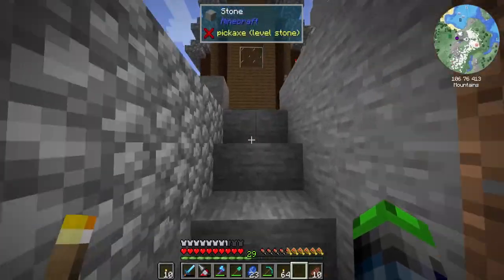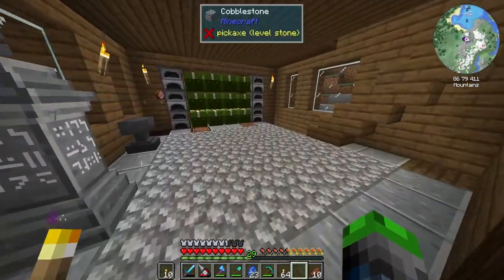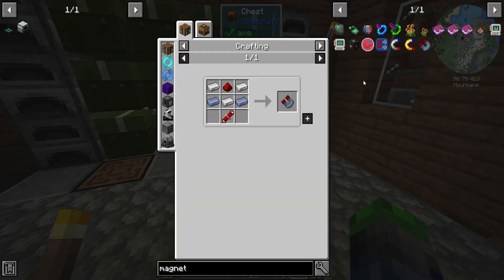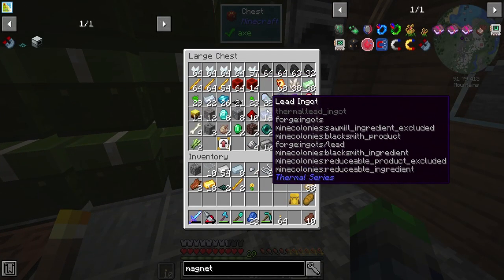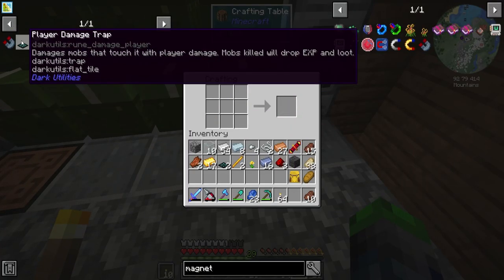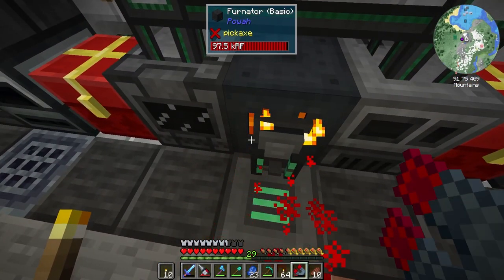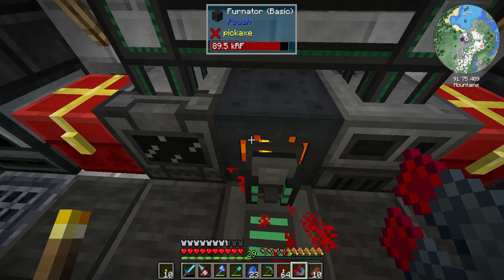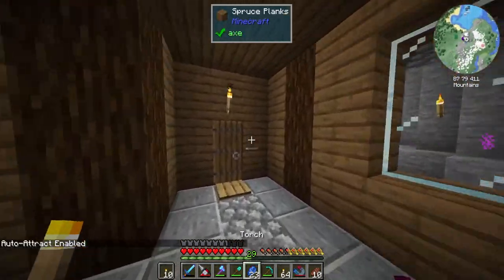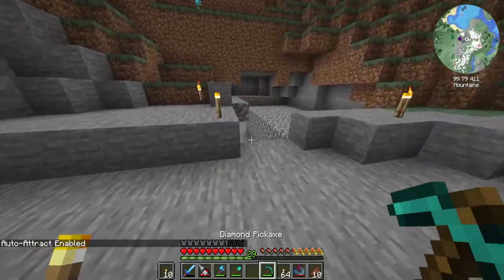We're going to make a magnet here to collect those drops. It just requires power - very basic and I like it. Magnets are perfect. We come over here, charge it up, and we're good. Hit V here - auto-attract is enabled! The cool thing is now we just go AFK, get some levels, have a good time.